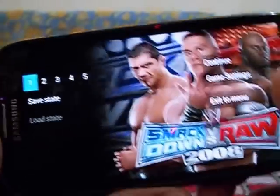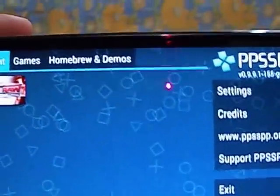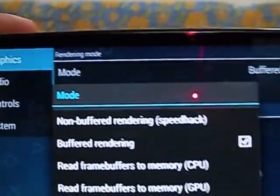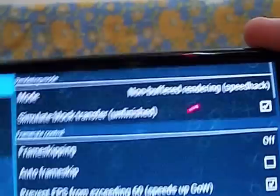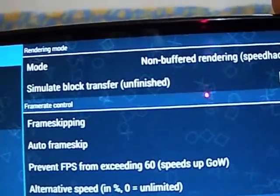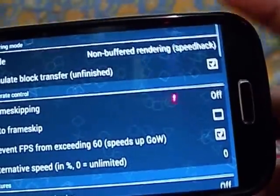Now, as the name of this video states, let's look at the best settings for this software. Go to Settings and change Buffer Rendering to Non-Buffer Rendering. If Non-Buffer Rendering does not work for you, just keep it on the default Buffer Rendering, because on some games like Kingdom Hearts, Non-Buffer Rendering causes the game to lag a lot.